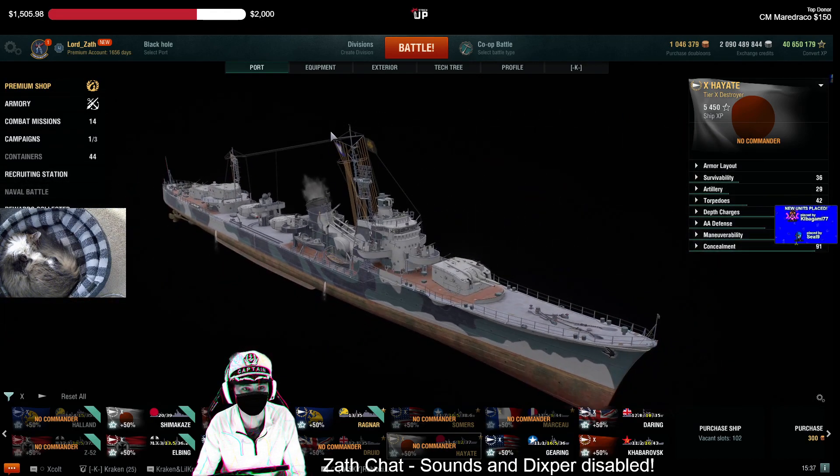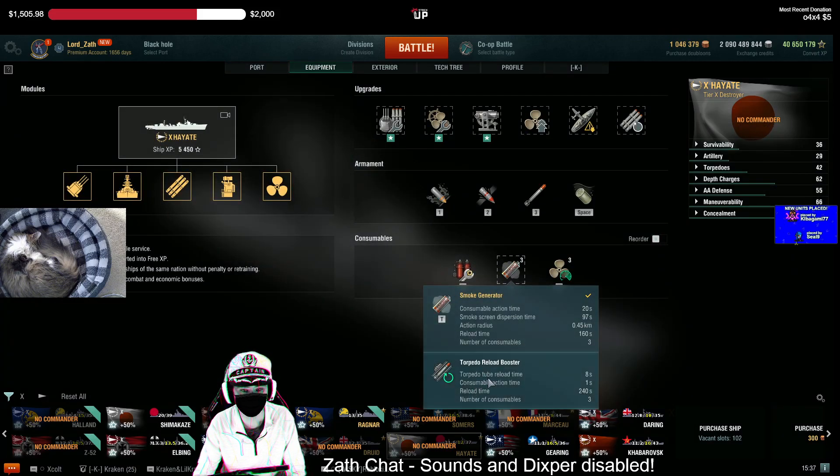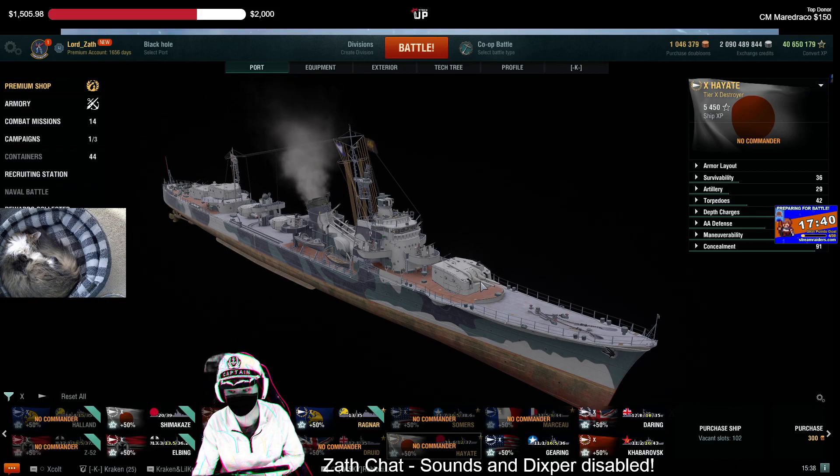Why not Hayate? Similar to Grozovoi, it's kind of a generalist ship. You can choose between the smoke generator and torpedo reload booster. Some people are going to make it work, but if you're going to play Hayate, I'd rather see you play a Holland or just about any other destroyer. It just doesn't have enough.